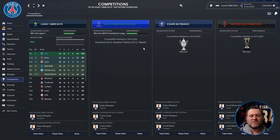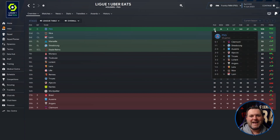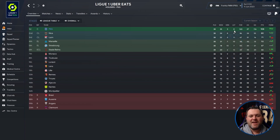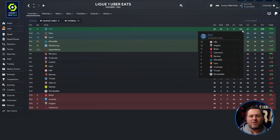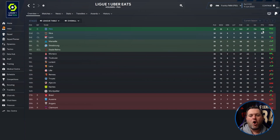In the Champions League they were knocked out in the quarterfinals by Napoli. Breaking down Ligue 1 — on the stages page they played 38 games, winning an impressive 35, drawing 3 times, going the entire season with no losses. They scored 143 goals, conceded only 27, giving them a goal difference of 116 and 108 points — winning the league by 28 points. That is absolutely insane. Lyon down in second on 71 points were just in a completely different league.